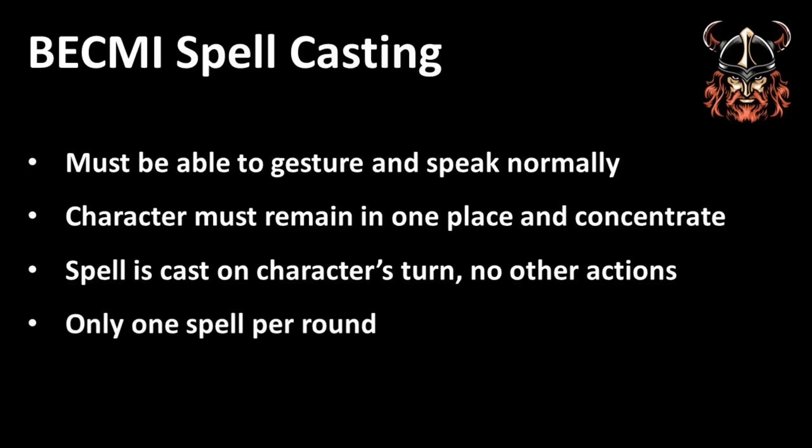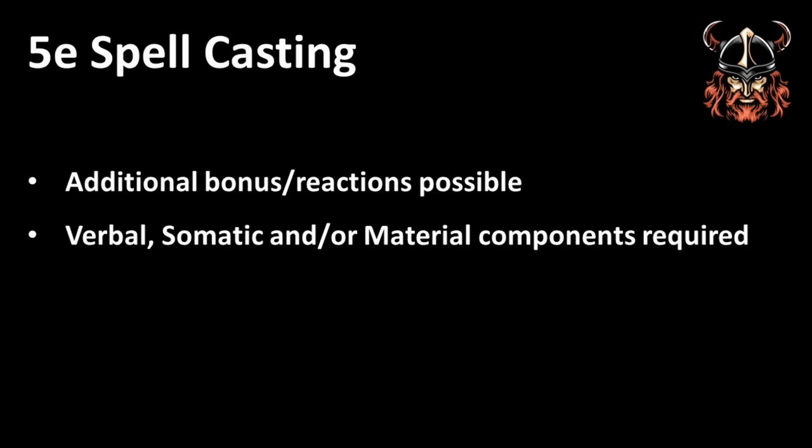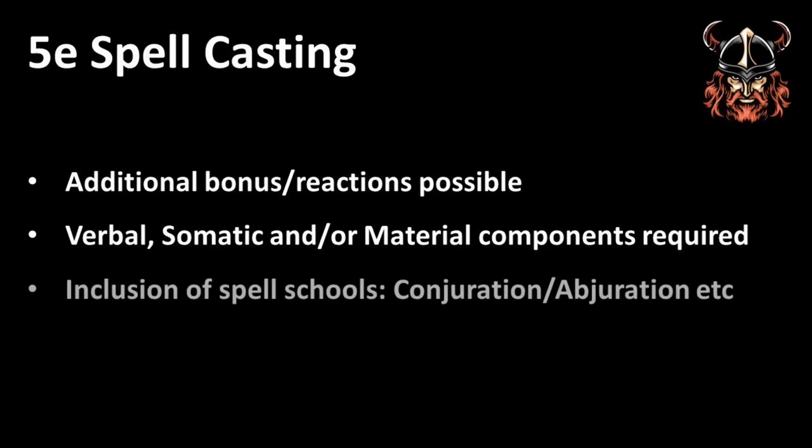In 5th edition, apart from the addition of bonus actions and reactions, there is the inclusion of spell components, which are made up of verbal, somatic (meaning gestures), and material (meaning a physical item is needed), sometimes called a spellcasting focus. This forms some kind of prescribing of physical action required by the spellcaster, rather than the looser language used in Bekmi. Furthermore, 5th edition also includes spell schools, such as conjuration, abjuration, etc. Spell schools are absent from Bekmi, although spell descriptions can make use of the words conjure, divine, transmute, etc.